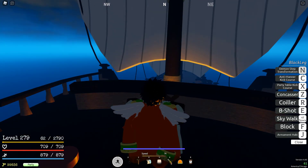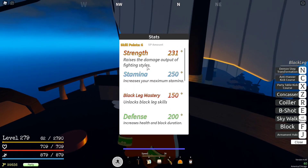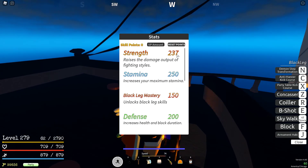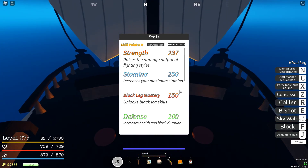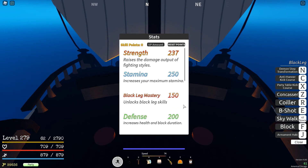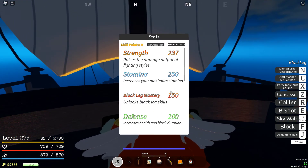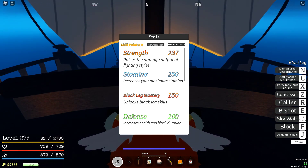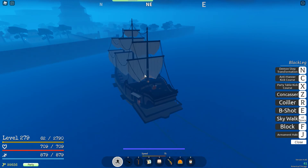I recommend getting up to at least 55 mastery. You don't need specific stat points, just a decent amount of defense. You should also have Haki for this, and at least 55 mastery. I would recommend having Demon Step but you don't need it. Make sure to have at least Party Table Kick Course and a lot of stamina, because you're going to be spamming a lot of moves.